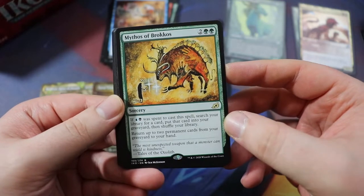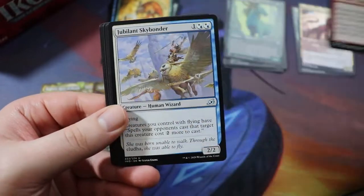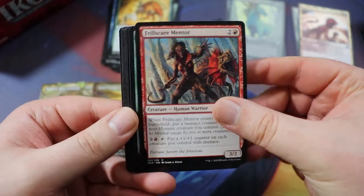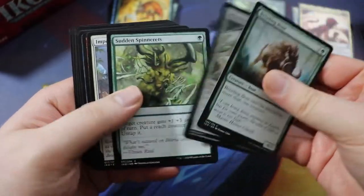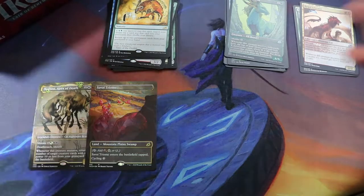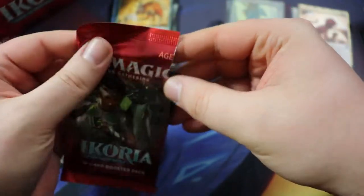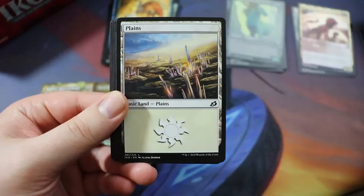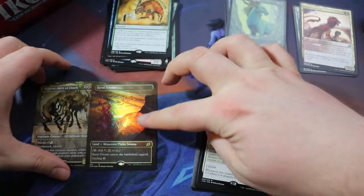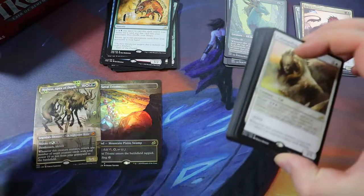Bloodfell Caves — pretty good fixing, but not for us. Mythos of Brokkos — not really for us, but could be interesting returning two permanents from the graveyard. We have Momentum Rumbler, Jubilant Skybonder, Frillscar Mentor — not too much for our deck now, though we should keep our mind open to other possibilities. If we get some other bomb mythics we could probably make a decent power-level deck, but we want to make something cool. If you're a new player you're going to see Nethroi and think 'oh, I want to play with that' — and that's the point of this video.